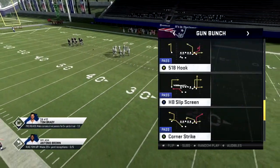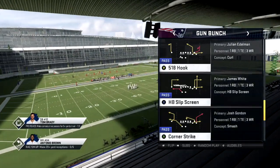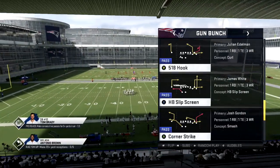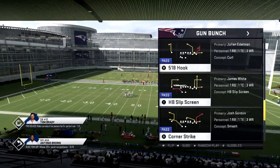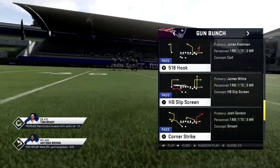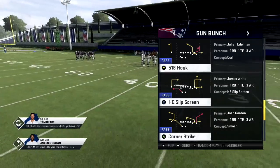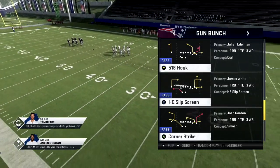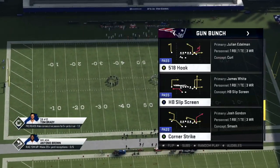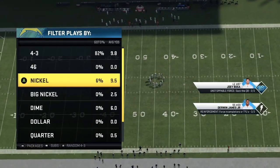Hey guys, Coach here from trythisplay.com. I'm in the Patriots playbook — it doesn't really matter which playbook you use, I'm just showing you the concept here. I'm not trying to show you a crazy money play, but I just want to show you a little concept that you can mix into your offense. When you start adding little wrinkles to your offense, that's what makes an offense really dangerous when you start to perfect it. I'm in Corner Strike for this example.